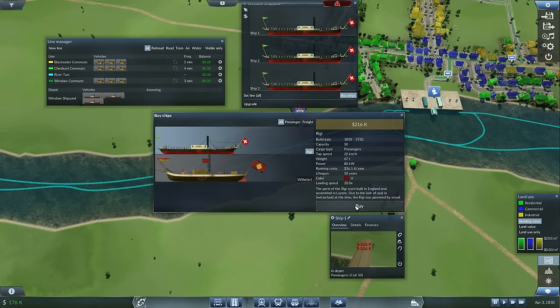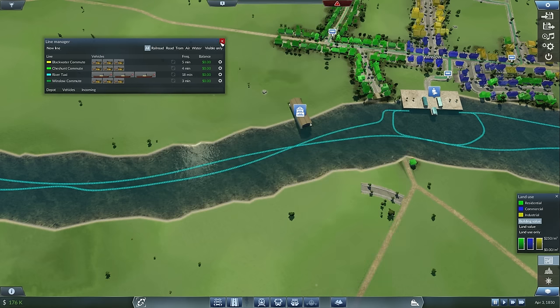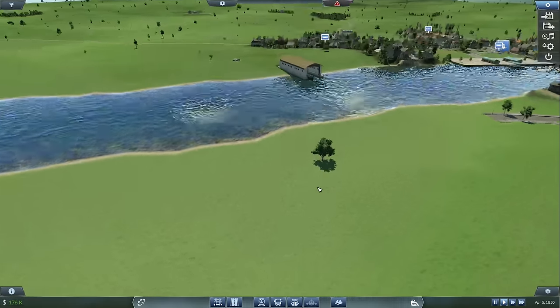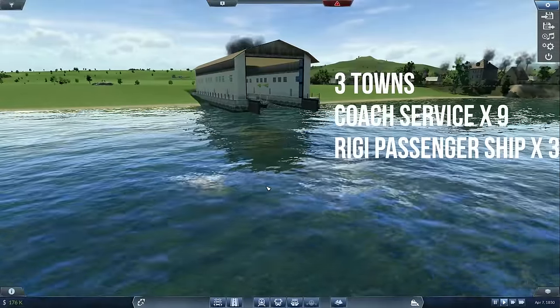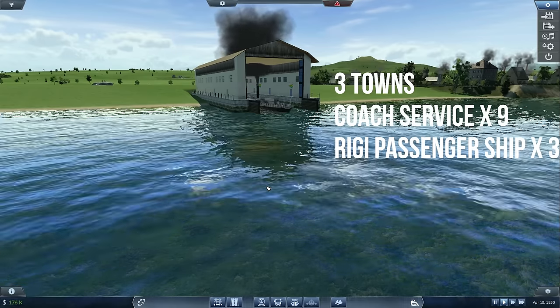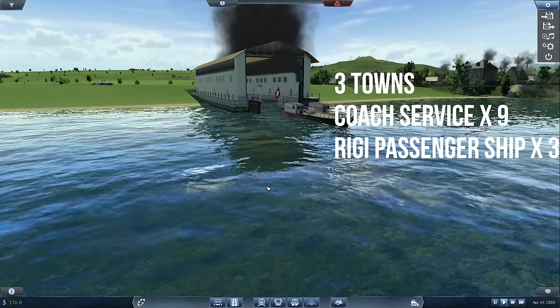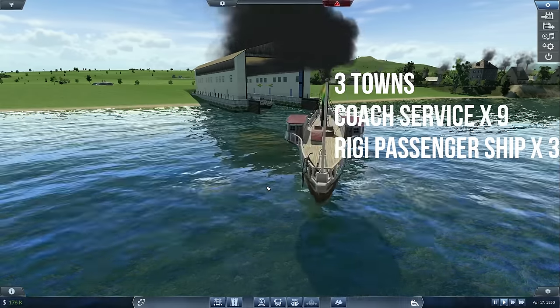After about 20 minutes I've got three in-town coach services with three coaches running on each to three different stops, which hopefully will drive a little bit of demand towards the ports. I've also added three ships to the route that connects all those cities in an A, B, C, B, A fashion. The goal is that in-town coach services will generate enough revenue to cover their costs, and those coaches will also bring passengers to each of the ports. If passengers can fill the ships, there is a high chance this could be a quite profitable service.